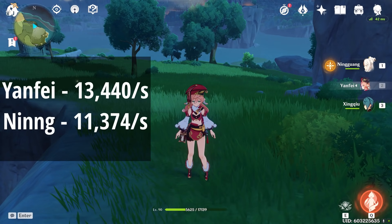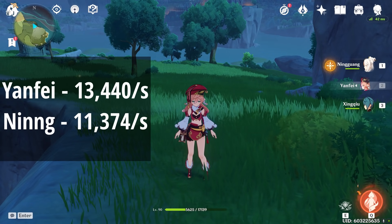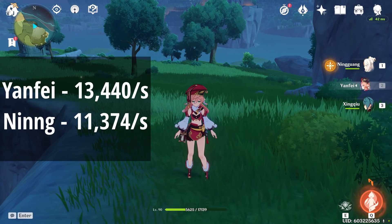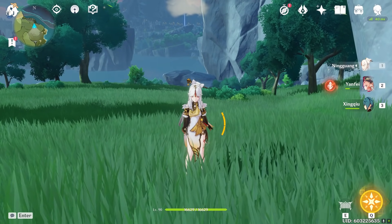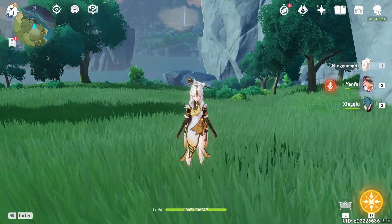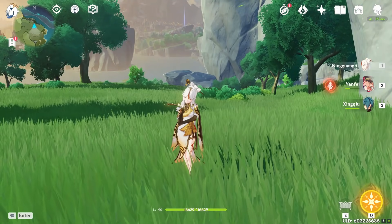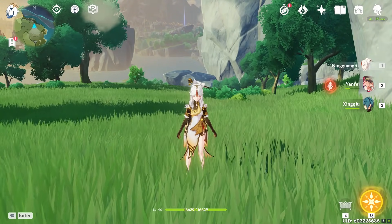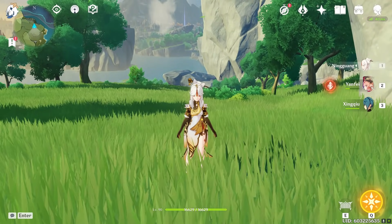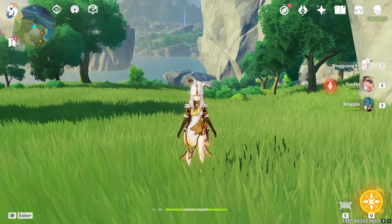We just saw both auto attack chains and honestly I'm really impressed with Ningguang. You have to consider she has no reactions, yet she's only about 2k DPS behind Yanfei who triggered vaporize almost every hit. On top of that, Yanfei is getting a 35% charge attack bonus from Wanderer's Troupe while Ningguang gets no additional charge attack bonus. The fact that she's only 2k DPS behind a dedicated charge attack dealer is actually pretty impressive. Now let's compare the E and Q abilities for both characters, then move into the full combo.